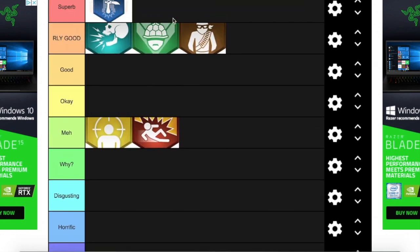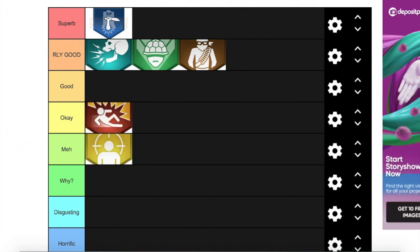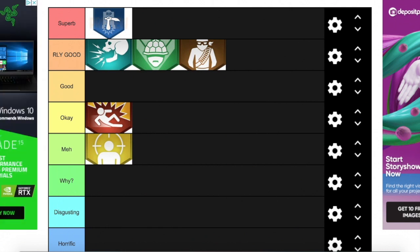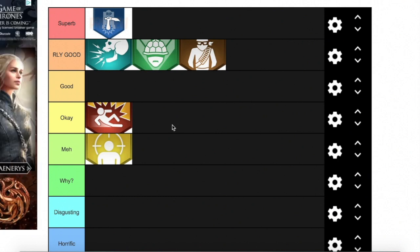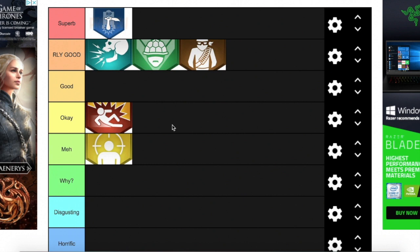Next we have PhD Slider — I'm putting it at OK. PhD got taken out after BO2 Origins and was replaced by Widow's Wine, which was sad. PhD Slider is only really good for specific maps, in my opinion. I wouldn't use it on Voyage, though I see loads of people do. If you have the Ray Gun or the Helion Salvo, you can use PhD to save yourself. And especially on Realistic difficulty, you need to rock PhD all the time for BO4 Zombie Easter Eggs.